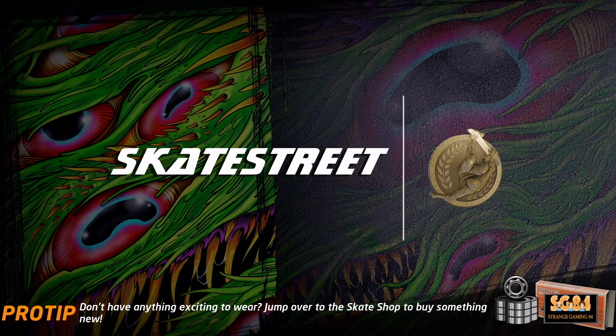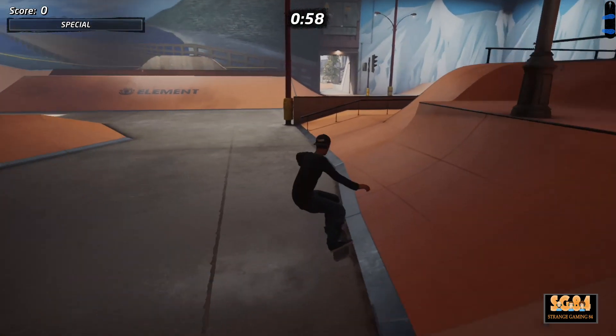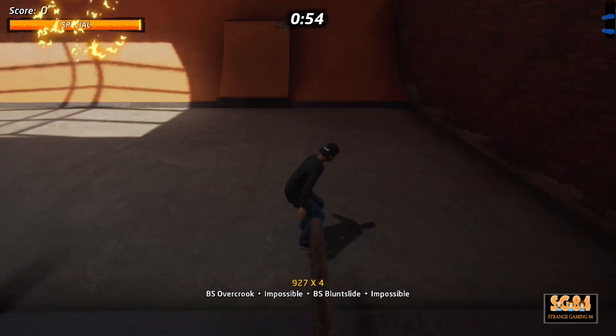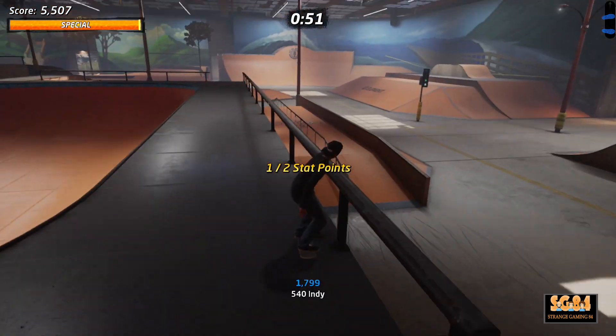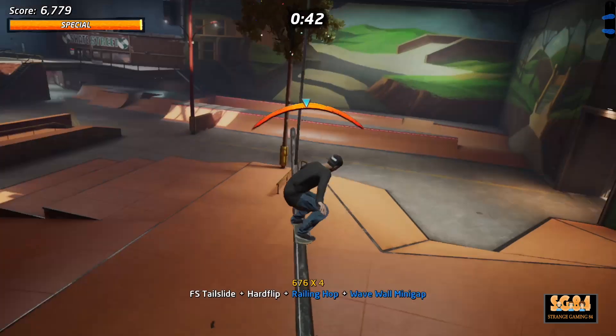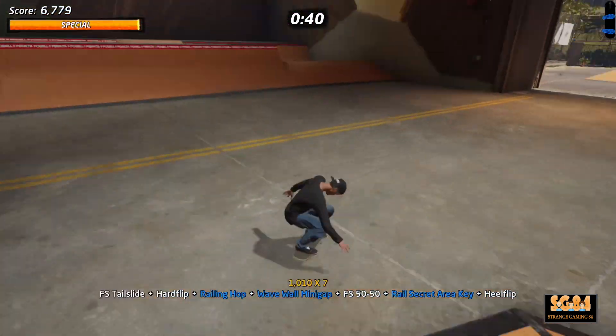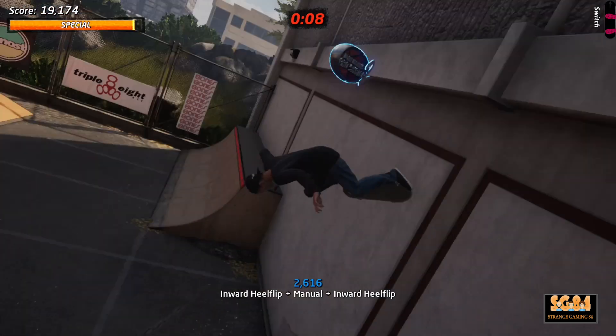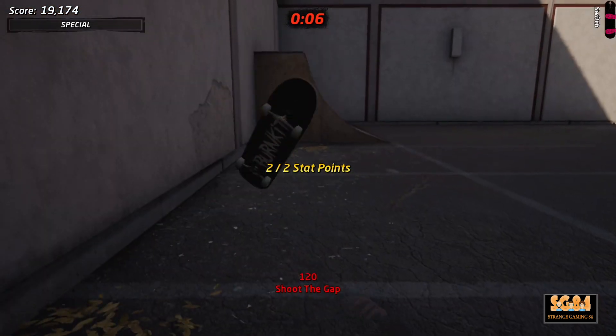Skate Street has two stat points available. The first is behind where you start to the right — grind this rail to get your special up and then up the ramp. For the second you will need to open the outside area: go up the ramp, grind at the top, then jump and grind the line. This will allow you to enter the outside area. The stat point is in between the two ramps — if you can land it, you're a better skater than I am.